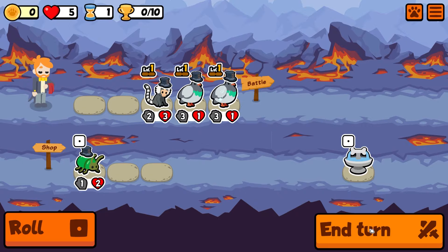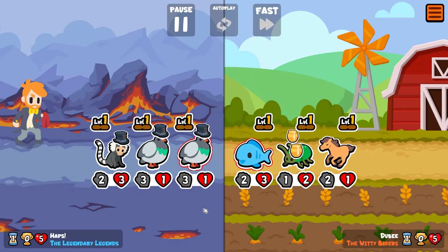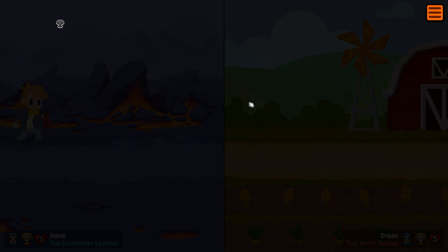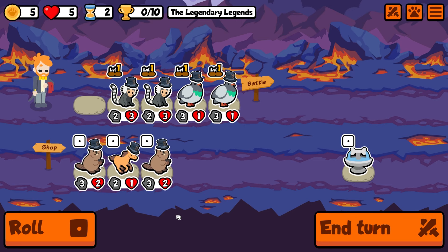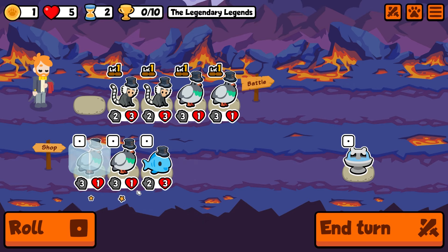Hey guys, it's Haps, and in today's video we're jumping right back into this week's weekly. I've got a pretty neat way to scale using the Dear Lord and the Rabbit. The Dear Lord at end of turn will sacrifice the friendly pet in front and in return you get yourself some free bacon. Combine that with the Rabbit and you get yourself some free health as well. It doesn't take long before you get a 50/50 Dear Lord.